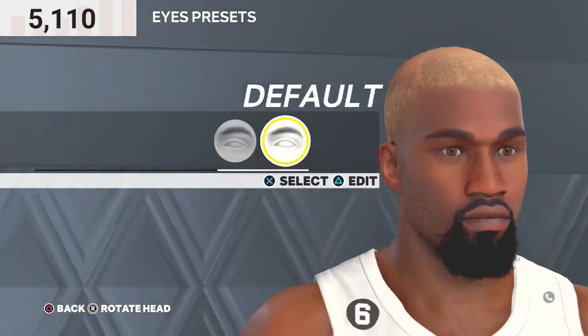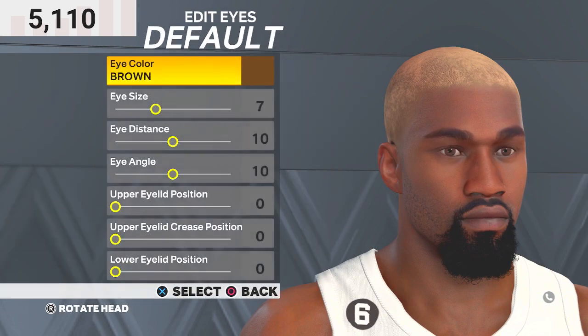For the eyes, you wanna go with default eyes. Eye color brown, eye size 7, eye distance 10, eye angle 10, upper outlet position 0, upper outlet crease position 0, lower outlet position 0.